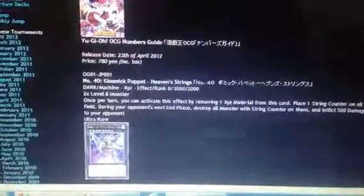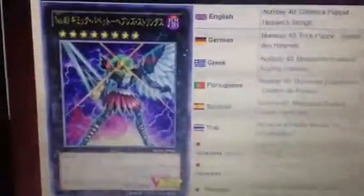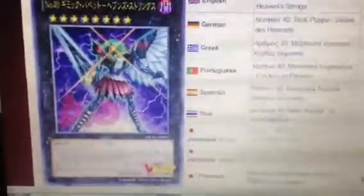So we're gonna take a look at that — there's a larger image of the card. It is a Rank 8, Dark Attribute, Machine Type, 3000 Attack, 2000 Defense. Requires 2 Level 8 monsters. Once per turn you can detach one XYZ material from this card to place one string counter on each other face-up monster on the field. During the end phase of your opponent's next turn, destroy all monsters with string counters on them, then inflict 500 points of damage to your opponent for each destroyed monster.